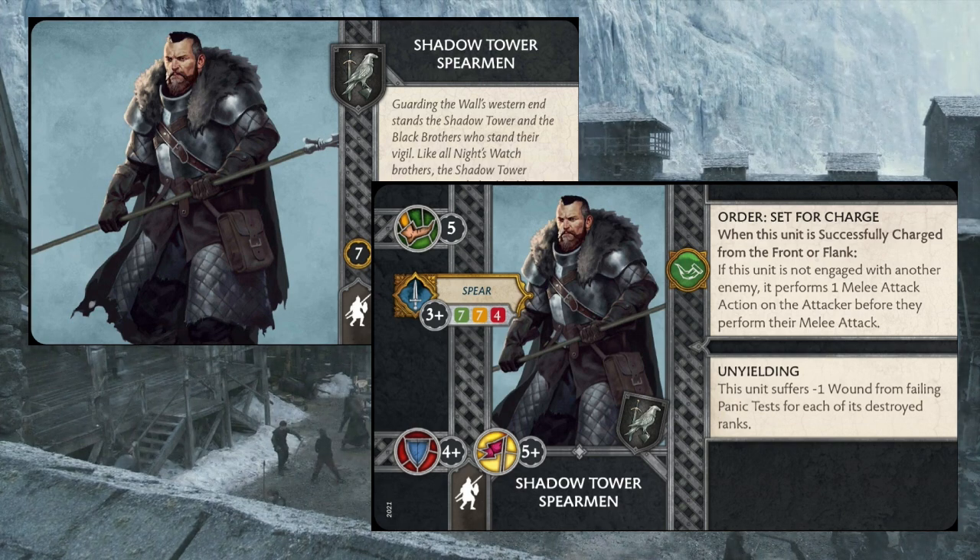I don't like stating that units are just garbage and you should never use them. I prefer to try and look for ways to make units workable, because I buy these things and I would like to use them. To just sit there and baselessly call them trash is not what I'm about. I'd like to challenge myself to make these things functional on the table, so that's what we're going to try and do by looking at some of the things that might bring the Shadow Tower spearmen up to a functional status.